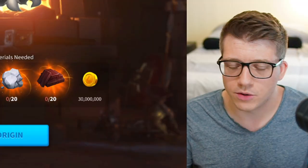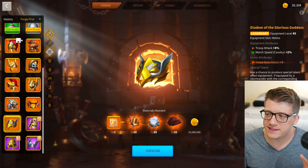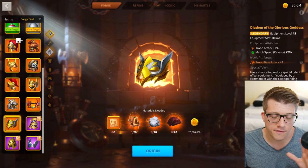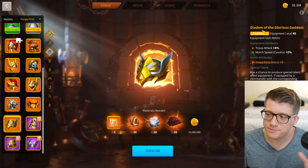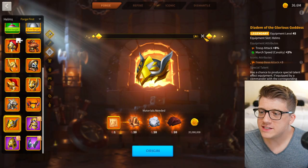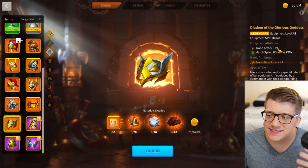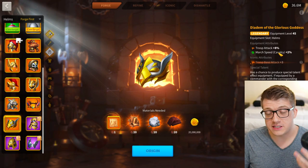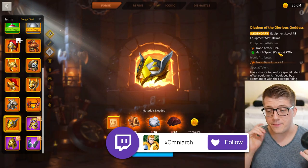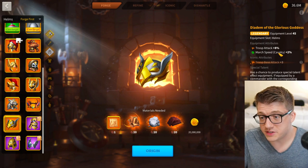It's such a niche role, and building a legendary helmet for it — even though it looks cool — is insane. 60 legendary materials for siege equipment? Absolutely not. The other helmet you should never craft is the Diadem of the Glorious Goddess. Once again we see the Glorious Goddess with an attack piece — it's a universal attack piece, mainly for mixed garrisons or defending your own city.